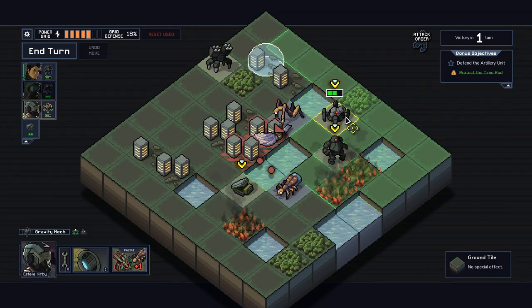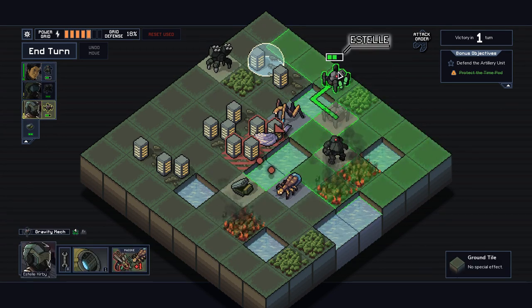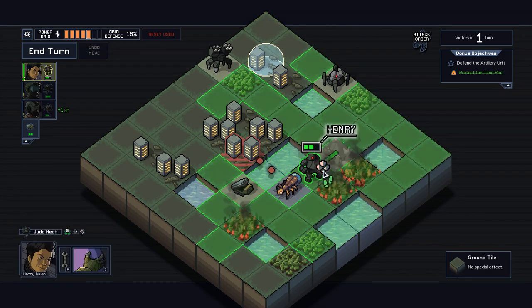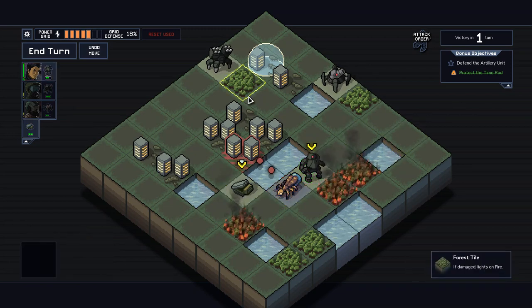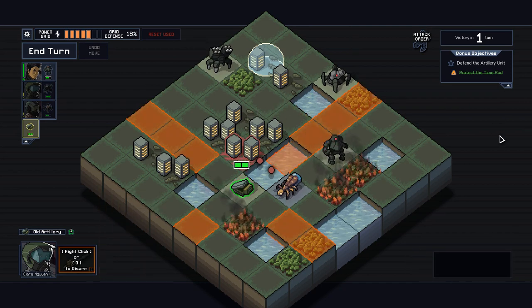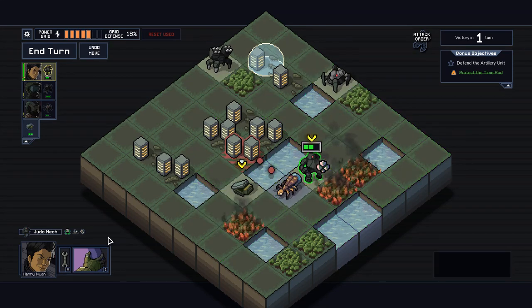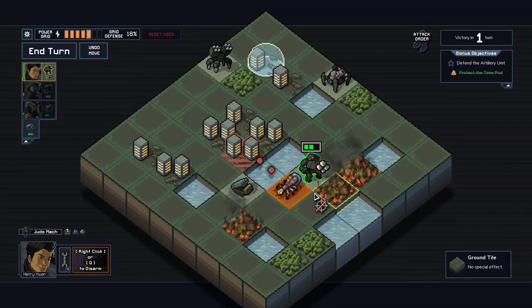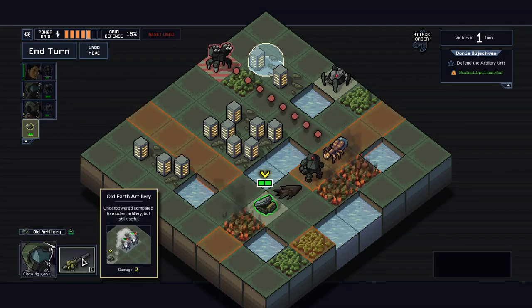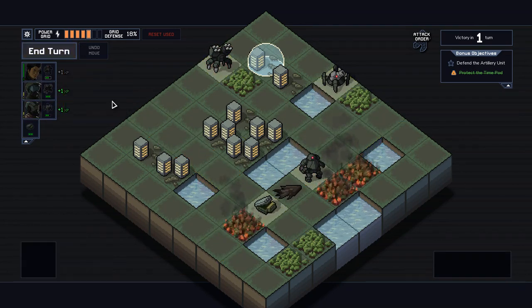Don't worry Henry, you'll have plenty — although you've got full experience so you don't really need it. There are two options: we can either artillery this thing, or kill him with Henry, but I think it's a better move to use artillery so we can get experience for the other two pilots. Let's do that — and then we get a little bit more experience for those guys. Perfect.